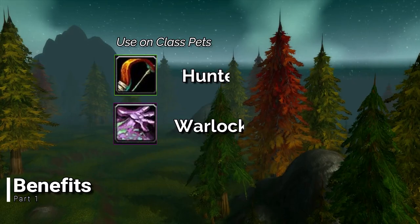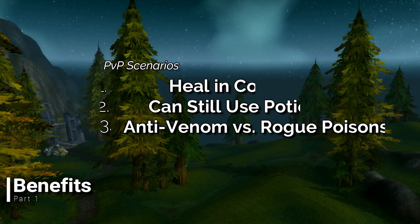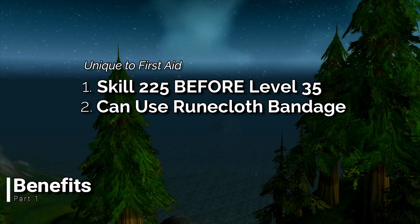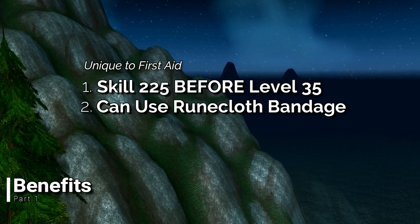In PvP scenarios, bandages are an absolute must-have due to the ability to heal while still in combat, leaving other means such as healing potions still available. Unlike other professions, characters below level 35 will be able to raise their First Aid skill to 225, which allows them to use the Heavy Runecloth bandage. For those who are building a Twink for the lower levels, this is a must-have item as most toons in those brackets tend not to have over 2,000 health.